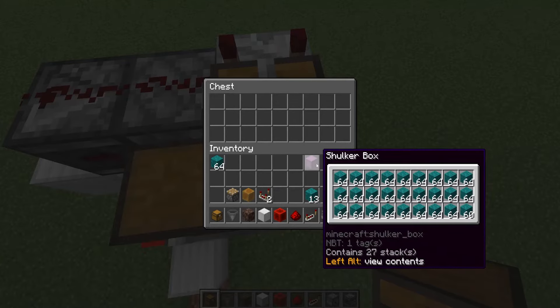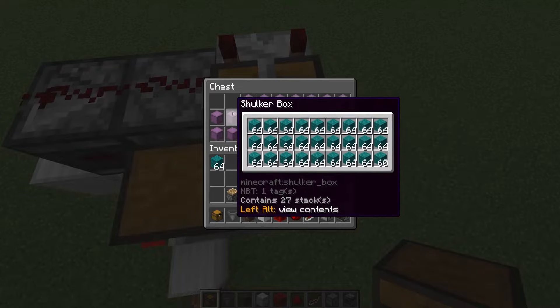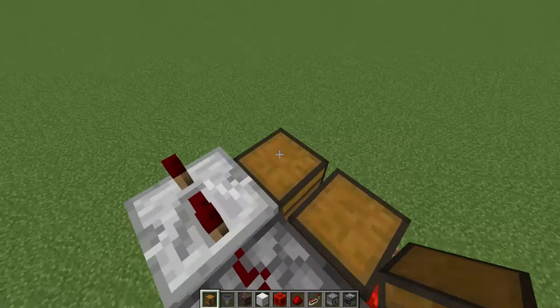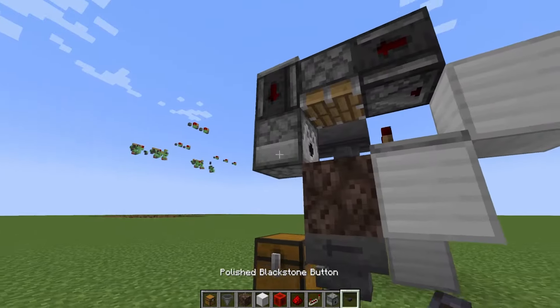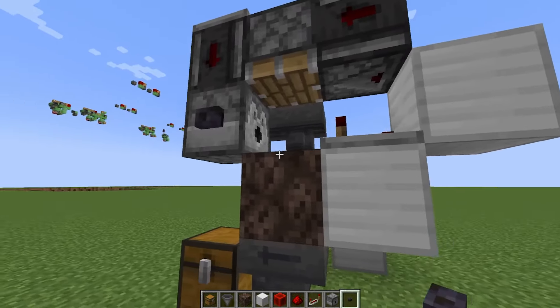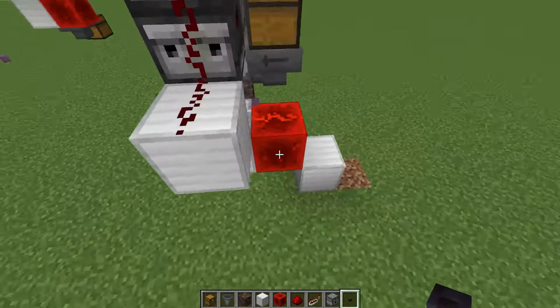Then we're going to put empty shulkers here. I'm going to use almost-empty shulkers just so that we don't have to wait like 10 minutes for each of these to load — so these are almost-empty shulkers that are going to be sent into the middle here. Then we want to put a button on the side of this dispenser so that we can start the thing. We press the button and then it's gonna go.